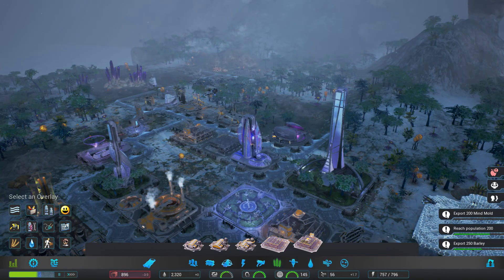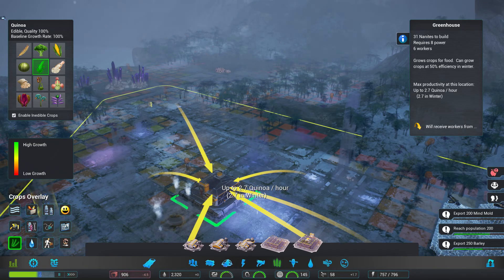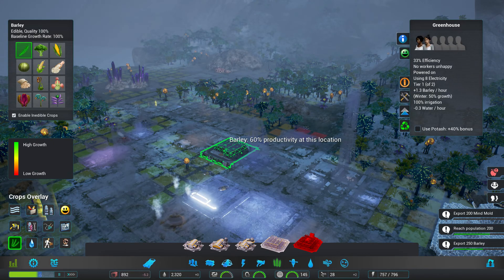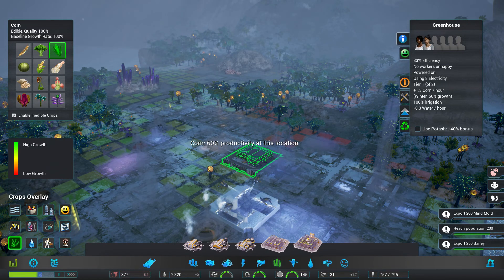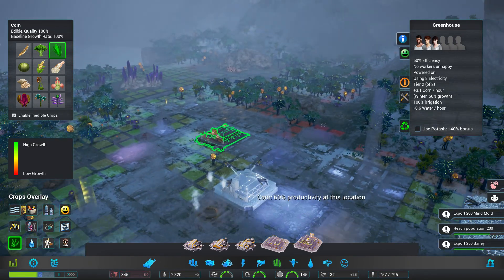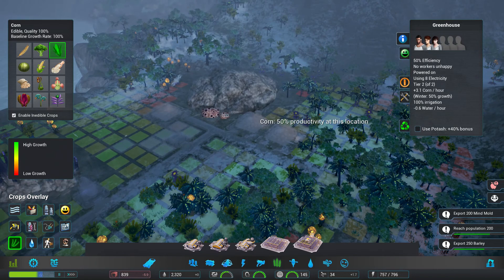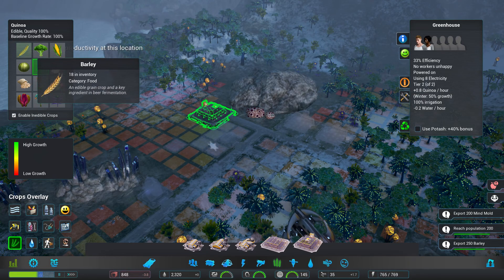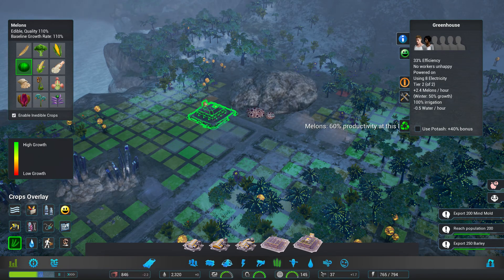Let me click that off so I can see what I have available. We can put a greenhouse right here. Rather than putting barley in it, we're going to go with actual food. Let's go with corn — corn seems to work really well in this region. Actually, broccoli... oh yeah, melons are pretty good out here too. Let's do melons!